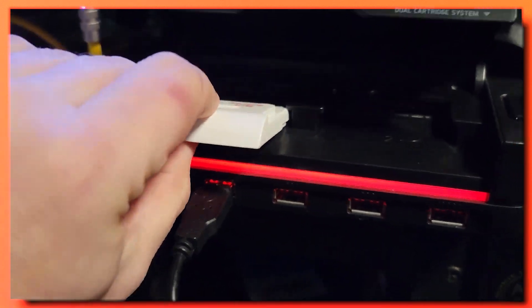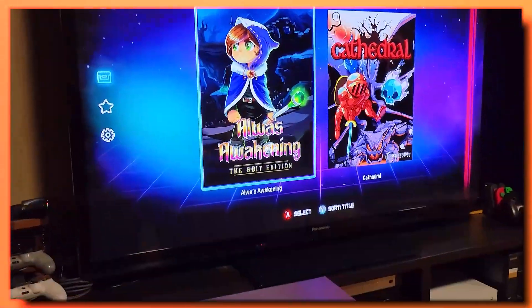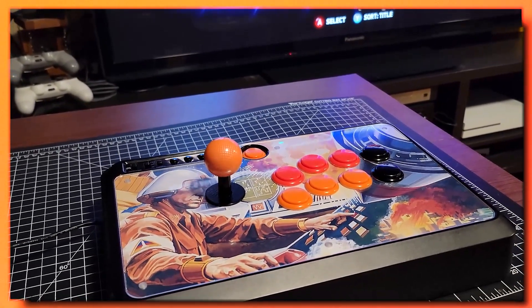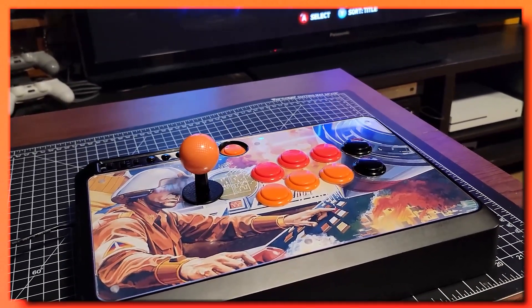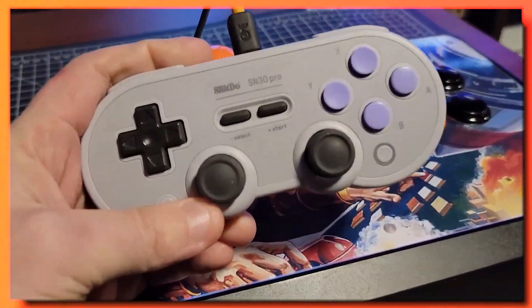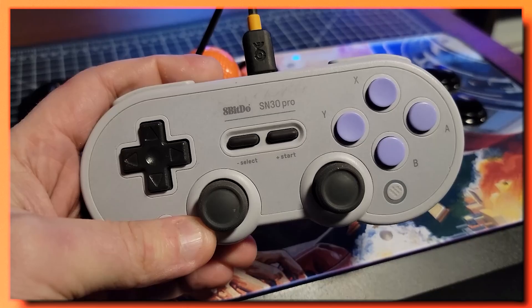I played both these games on the Evercade VS. With Alwa's Awakening I used an arcade stick. With Cathedral, I tried to play with an arcade stick but just kept hitting the wrong buttons, so I switched to the 8BitDo SN30 Pro. I didn't even try the standard Evercade controller — these are just the controllers I prefer playing with.